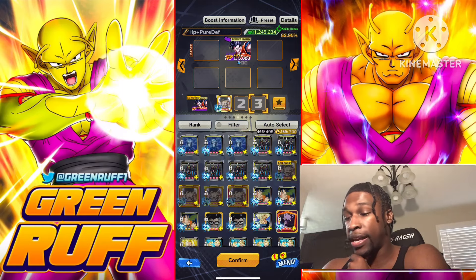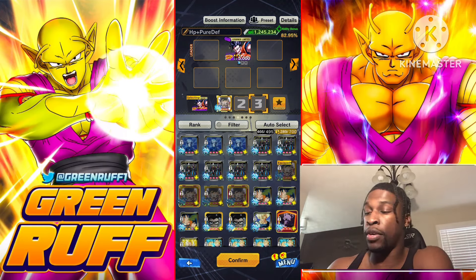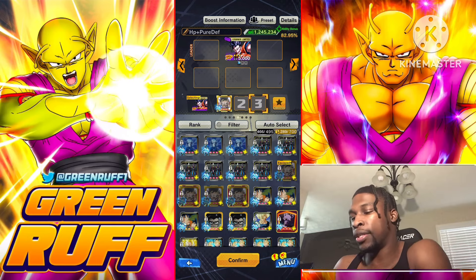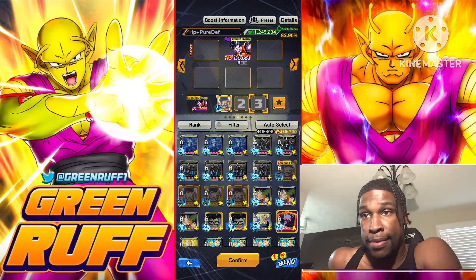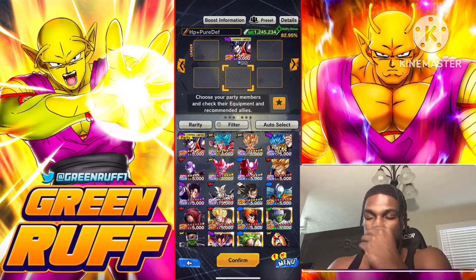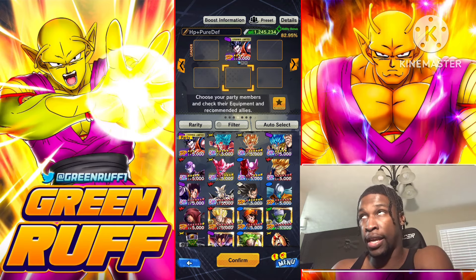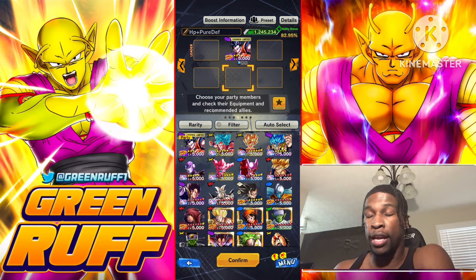Now let's talk about his base equipment — it's actually really lackluster. One main issue is that both this Gohan and Ultra Gohan have double defense Z-abilities, so they need extra base blast. He also doesn't have an optimal Zenkai buffer. The best one is Gotenks, but Gotenks only gives blast attack, not blast attack and defense, unlike Revival Gohan who was Ultra Gohan's optimal buffer. This Gohan only gets blast attack from Gotenks with no extra defense.